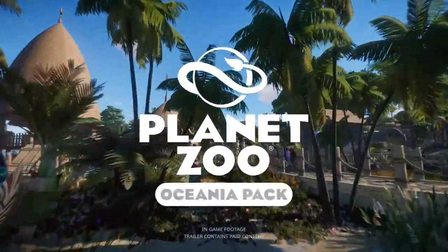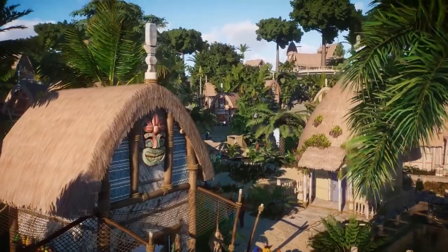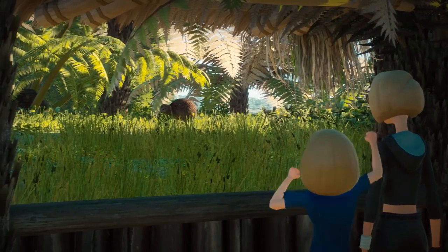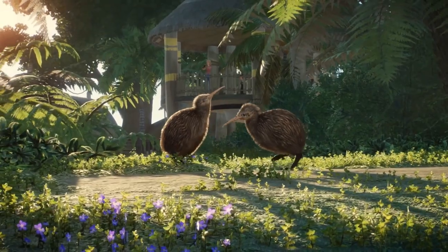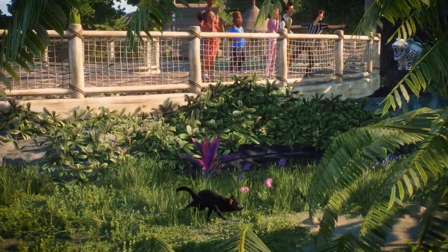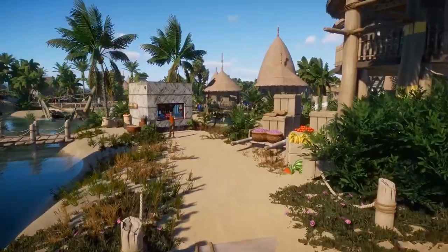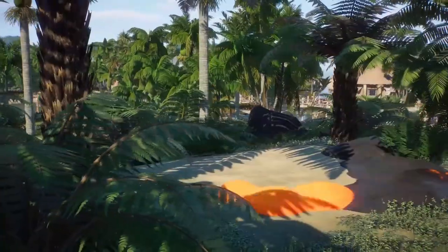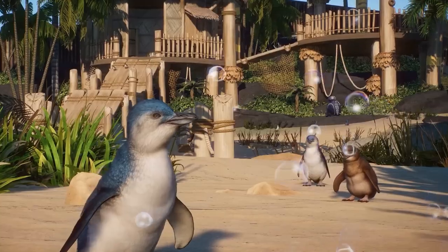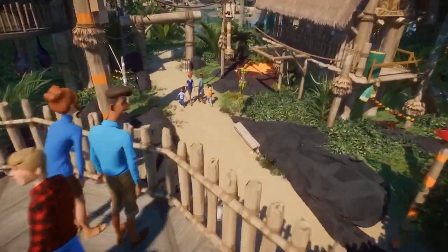Hello everybody and welcome to the next DLC speculation video where we're going to be covering another DLC idea that I have passionately created over the course of this year and a little bit of the end of last year. I'm fairly confident that this DLC could actually become a reality with the current mechanics in the game. This is the coastal animal pack, a DLC covering all semi-aquatic and fully aquatic animals. The way fully aquatic animals would work in my mind would be having the habitat gate with a conjoining jetty to help the keepers walk in and release the animals into a body of water.